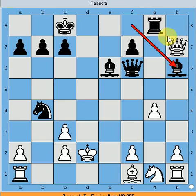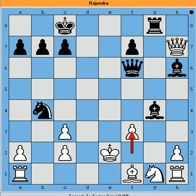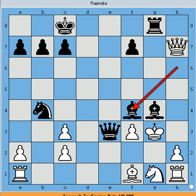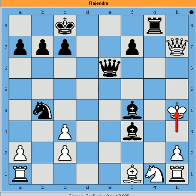Now Black must keep giving checks; otherwise the rook on g8 hangs with no support. So Black goes on giving checks: bishop takes g4 check, f3, queen to e5 check, king to f2, queen to e3 check, king to g3, bishop to f4 check, king to g2, bishop takes f3 check, king h3, queen e6 check, king h4, queen g4 — and checkmate. Black never gave White the opportunity to capture the rook on g8.